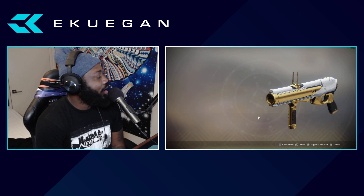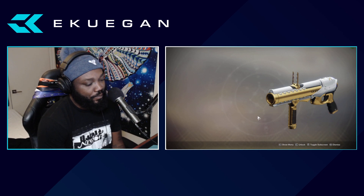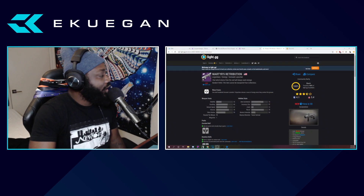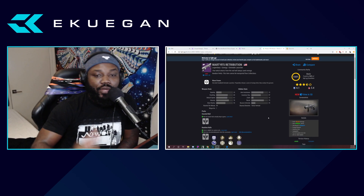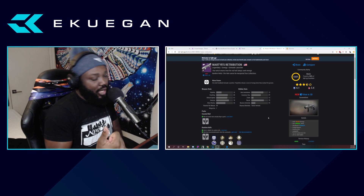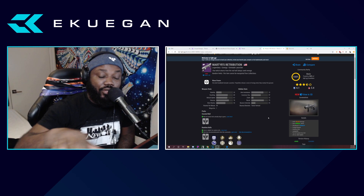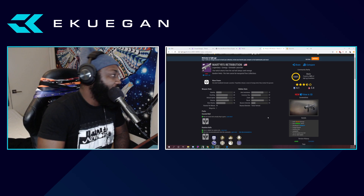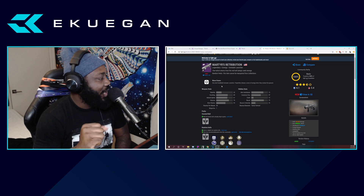In today's video we're going to go over Martyr's Retribution. Martyr's Retribution is the grenade launcher from the Sun Nile — it is in the energy slot. It's a new type of grenade launcher; normally we have a hold-and-release relay launcher and ones where you shoot, it hits, and you're done.